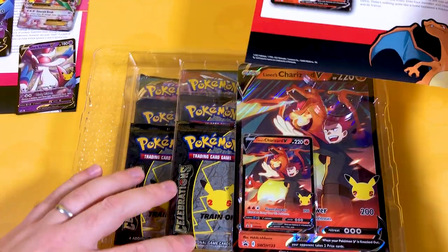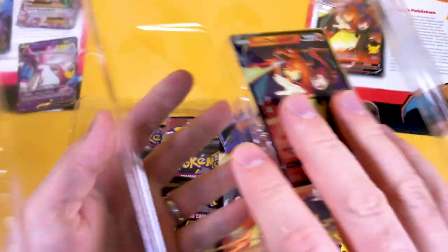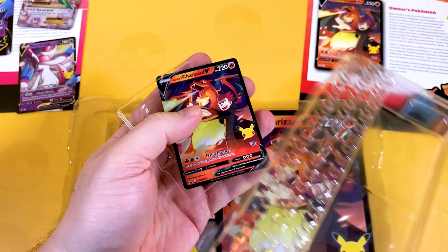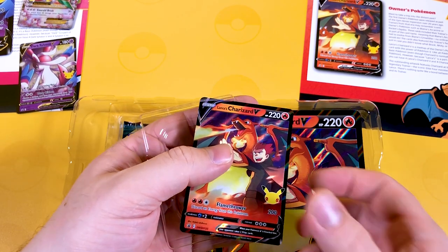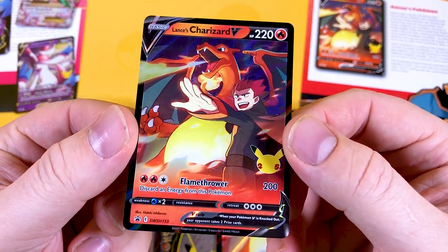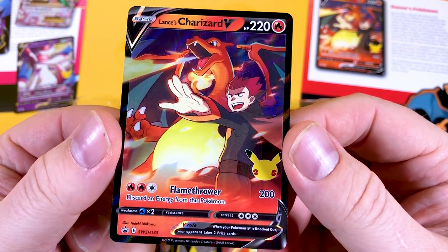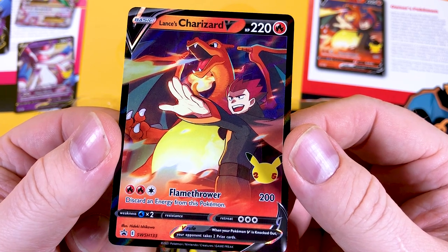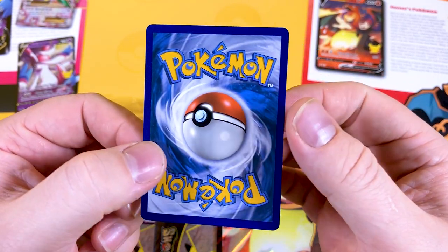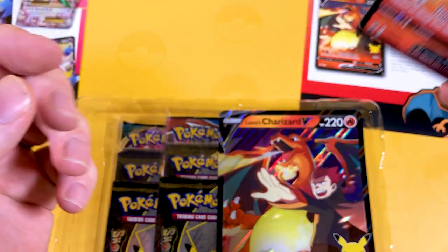That's a good little ride for the train on Charizard — very nice. We're going to go through this box and see how the promo is. You have to be careful with these, because I'm not going to have many chances to get these promos — I think they're going to be very hard to get hold of for a while. There's a close-up of the Lance's Charizard promo card, number SWSH133. And it hasn't been cut with a chainsaw this time — very good.